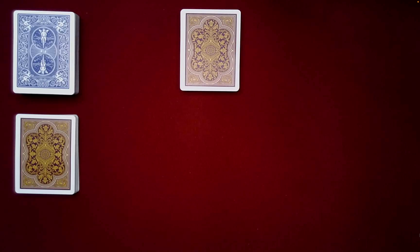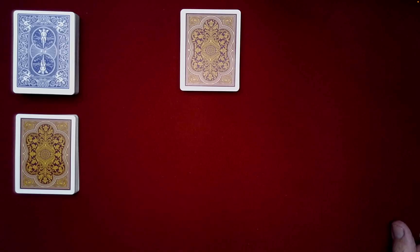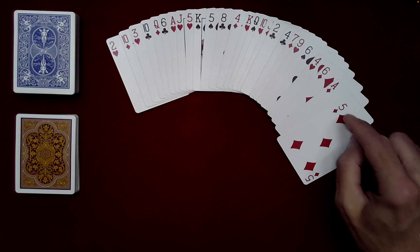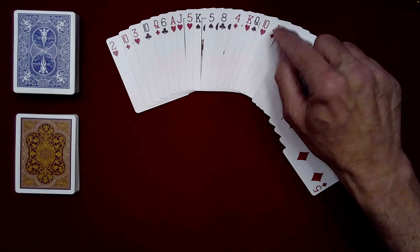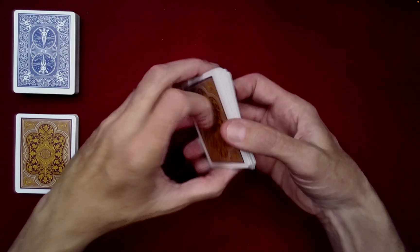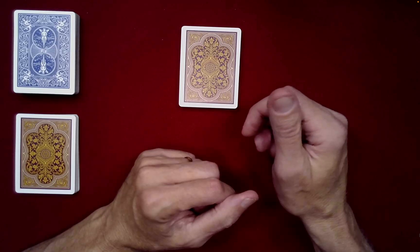We also need a shared random number between, let's say, 5 and 25. A fun way to get a number in that range would be for you to count how many red cards are in your packet of 26. Now you're not here, so I'll have to help out. We get 1, 2, 3, 4, 5, 6, 7, 8, 9, 10, 11, 12, 13, 14, 15, 16, 17. That sounds like a fairly random number to me, actually. So 17 is our shared random number.